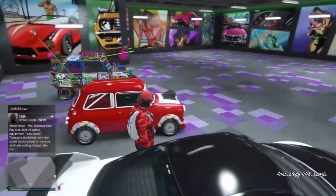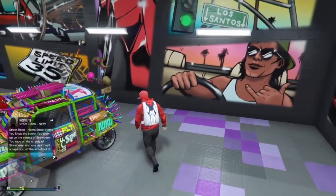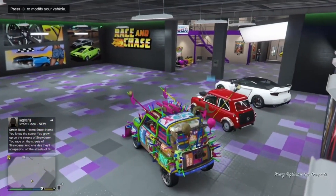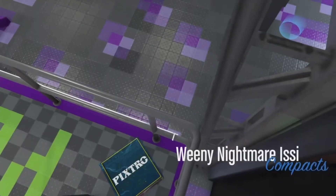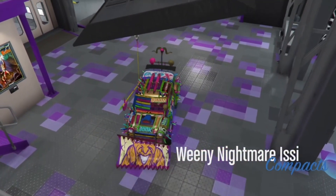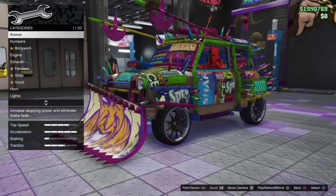Once you've driven it straight back in, get out of it and head into the vehicle that you want to duplicate. I'm using the Nightmare AC because it makes the most profit for me. Once you've done this, click right on the d-pad to modify your vehicle.